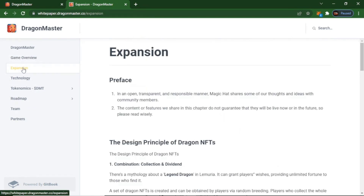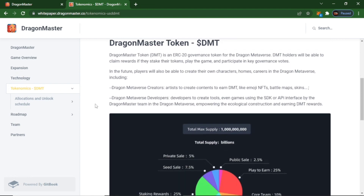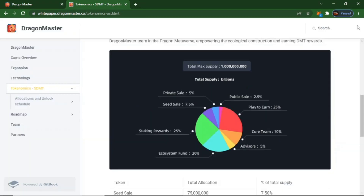In an open, transparent, and responsible manner, the team has shared some thoughts and ideas with community members. The content or features shared do not guarantee they will be live now or in the future, so please read wisely. Technology and tokenomics are important. Dragon Master token DMT has a maximum supply with: private sale 5%, sales 7.5%, staking reward 25%, ecosystem fund 20%, advisors 5%, core team 10%, play-to-earn 25%, and public sale 2.5%.